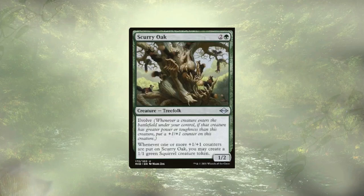These two can create an infinite squirrel army to overwhelm our opponent, and if Mirkwood Bats are already on the field, we just win on the spot.